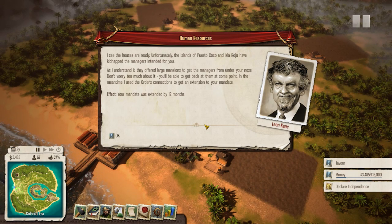Unfortunately the islands of Puerto Coco and Isla Rojo have kidnapped the managers intended for you! I built those houses, I need those managers! As I understand it they offered large mansions to get the managers from under your nose. Don't worry much about it, you'll be able to get them back at some point.